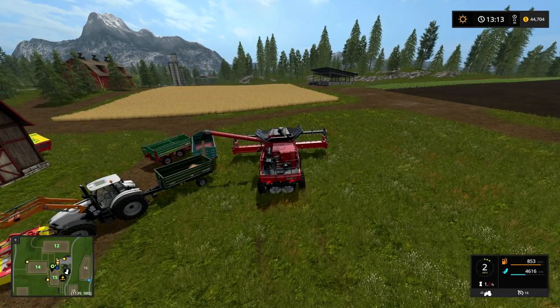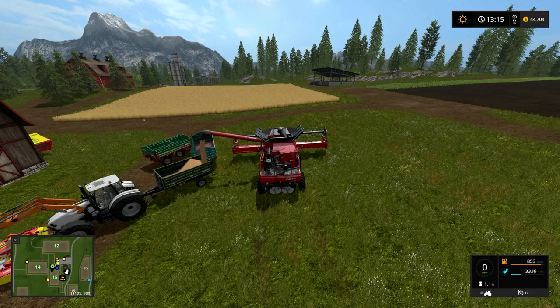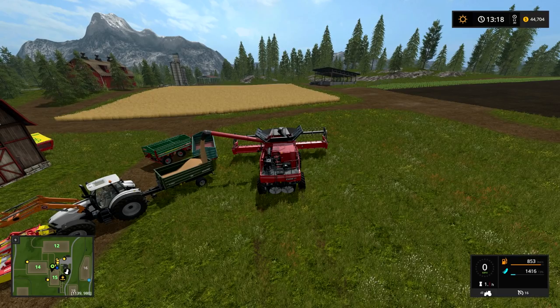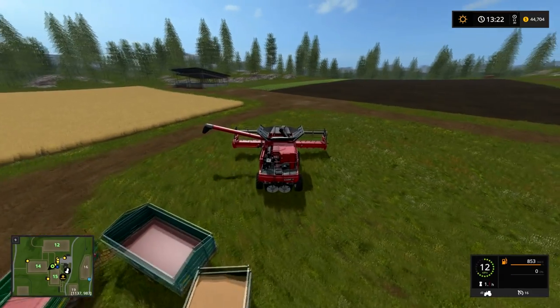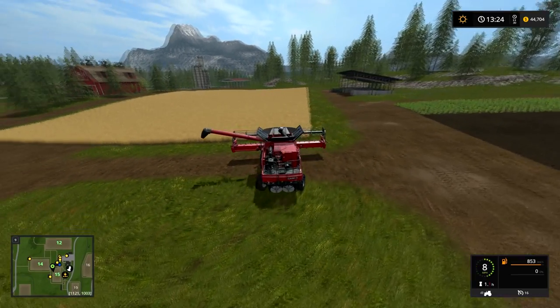If you look in the top right of the screen, you'll notice that I did quite a few missions at the end of last time off camera — I just sort of kept going. And we have enough to buy field 19. There we go, so we can buy field 19. Let's start getting these soybeans picked up.